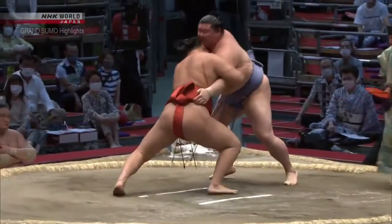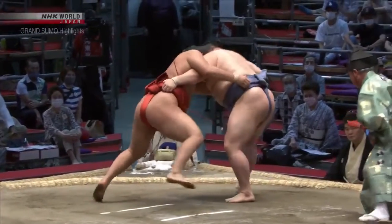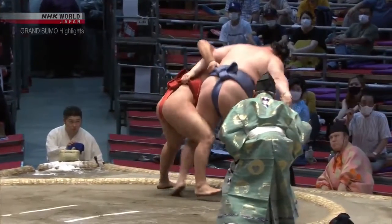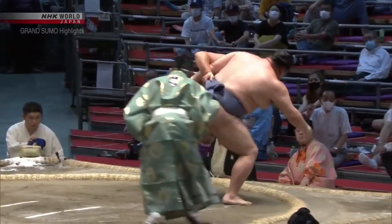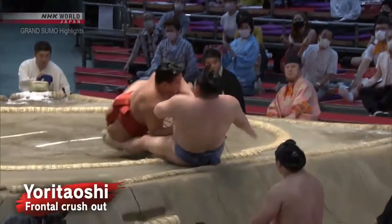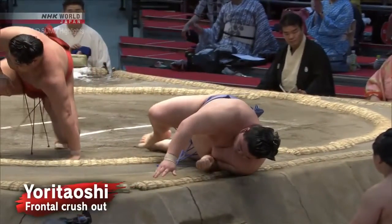With a Yoritaoshi — look at that left hand inside created by Shodai. He goes for the statenage; look at the outside leg trip, or kirikaeshi, moved by Hoshoryu. Hoshoryu keeps attacking, goes forward, and wins by crushing Shodai on the floor.